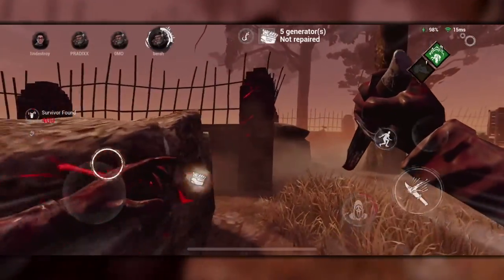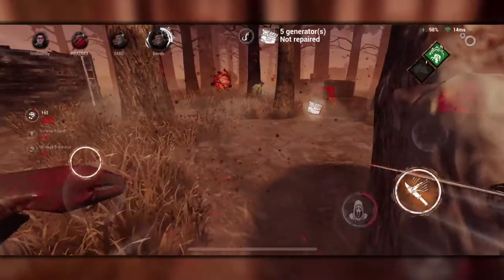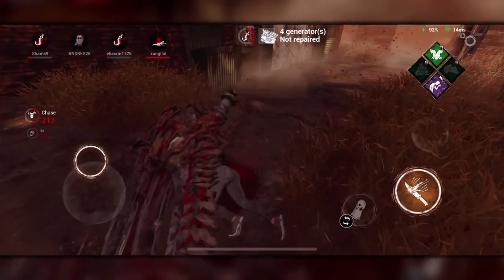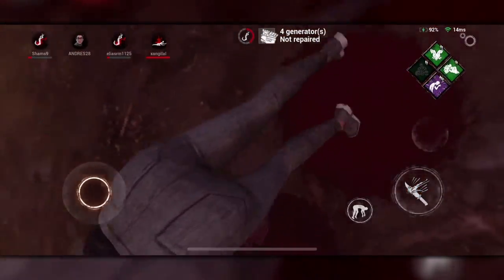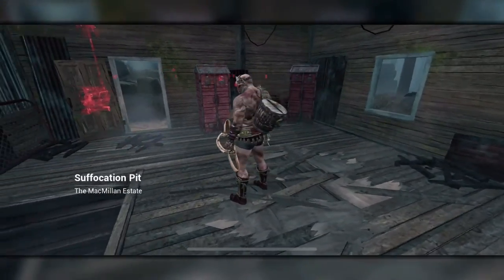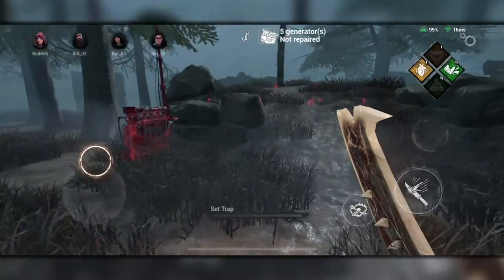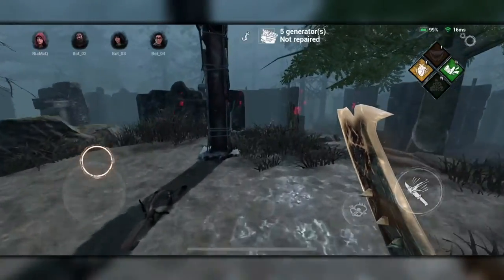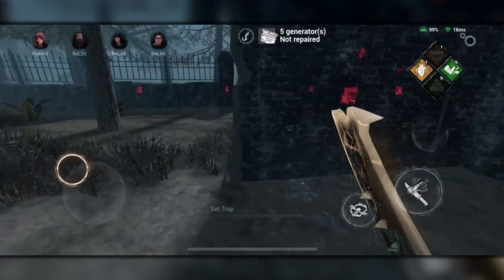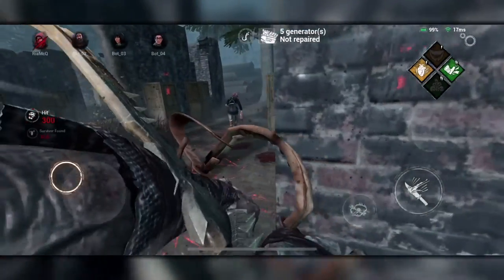On the killer side, your job is even easier than the survivors — you just have to kill everyone. The killer is racing against the survivors to finish the job before they can get the chance to escape. At the start of the trial, the killer starts alone and needs to track down the survivors. A great tip to find survivors early is to immediately run to the opposite side of the map, as survivors tend to spawn as far away from the killer as possible. And while maps can feel large, killers have a few ways to help track down their prey.